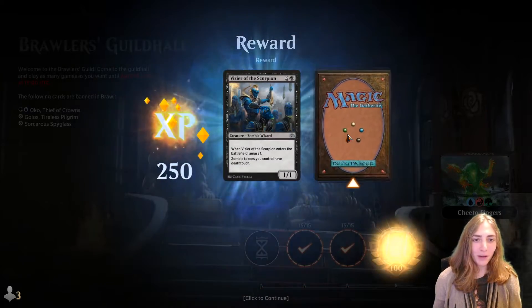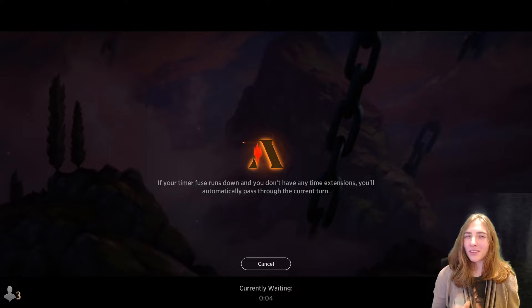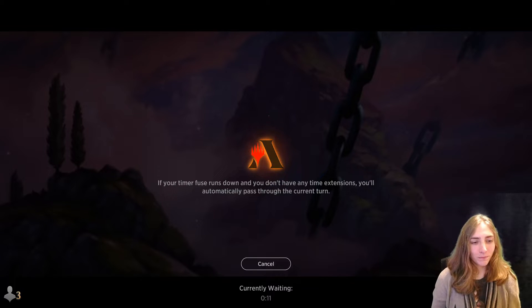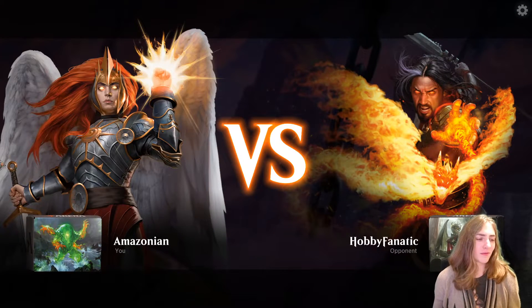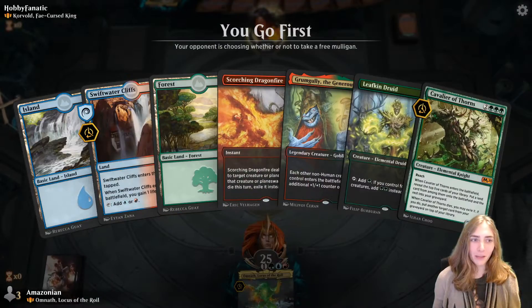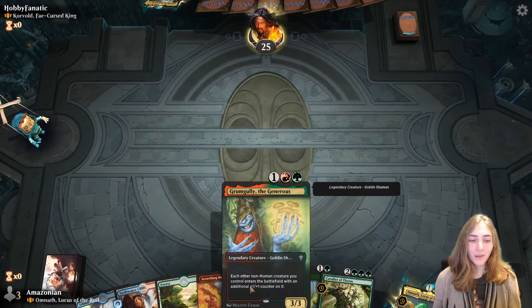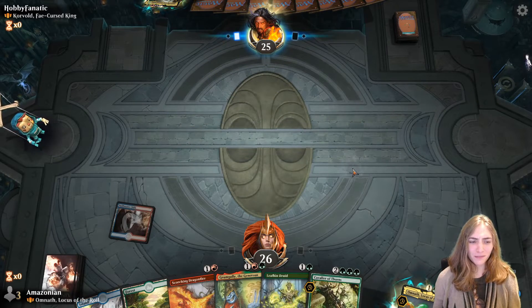Two wins in a row with Omnath — let's take him right back into the queue. I want to play Risen Reef in one of these games because Risen Reef is just so fun to slam down. Elemental Tribal loves Risen Reef. My next opponent is running Korvold, he who sacrifices. Got Grumgully, who is not an Elemental but works nicely with Elementals since they all happen to be non-human. It would be weird if we had a Human Elemental.